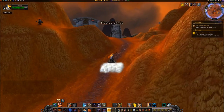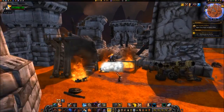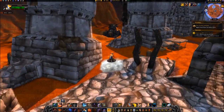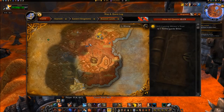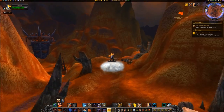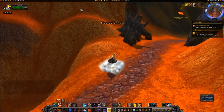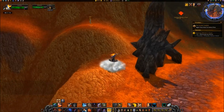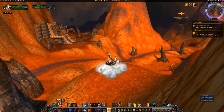You can restore the zone to what it once was by following these steps. Travel northwest to coordinates 48, 7. When you reach those coordinates, you will see an NPC named Zidormi. Speak with Zidormi and select 'Show me the Blasted Lands before the invasion.'